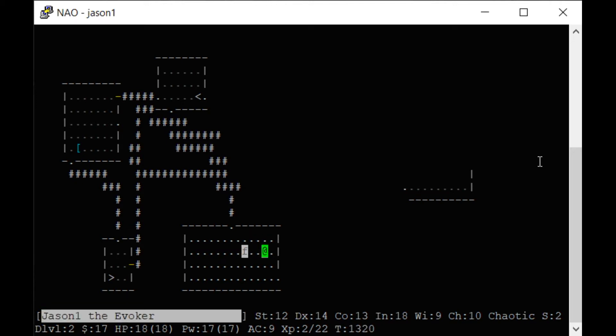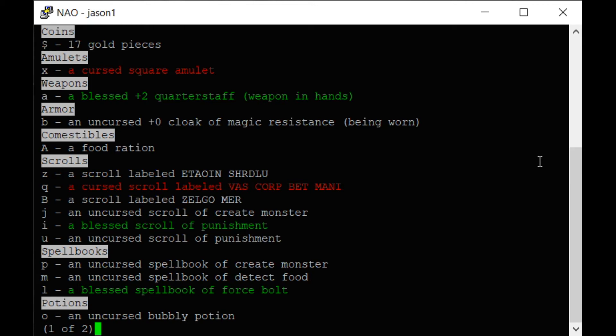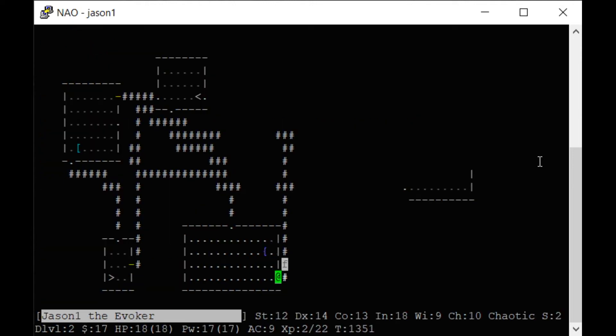There's a fountain. You can drink from fountains and dip scrolls in fountains to erase them. I could dip that scroll of punishment in there and then I'd have an empty scroll. You can find a magic marker, and if you've identified a spell you can write it on the scroll.